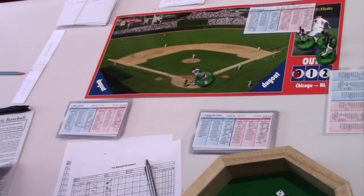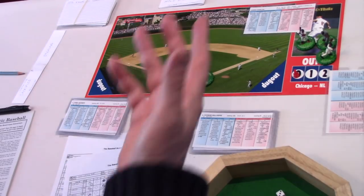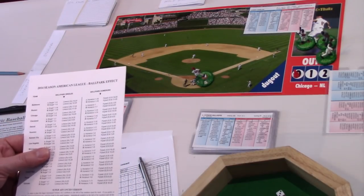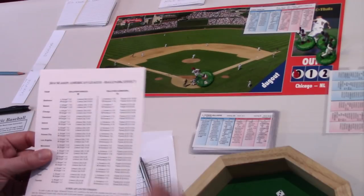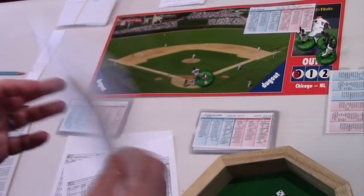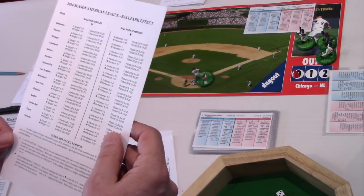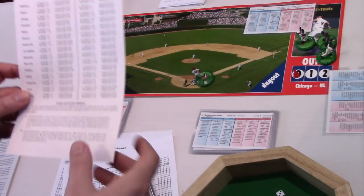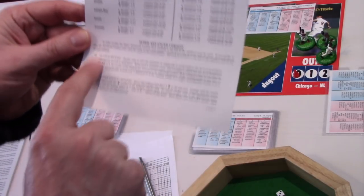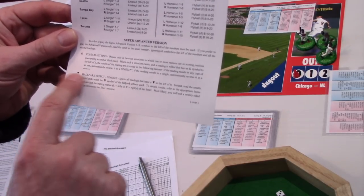Now remember we're playing at the K. One of the things that the super advanced rules introduce is a ballpark effect, depending on where you're playing. So we're playing at the K and this is a 2014 season. You'll get one of these sheets for whichever base game you buy, but you can also download these from the Strat-o-matic website. What you'll note here is there are a couple of symbols we've been ignoring up till now: the Omega symbol and this downward-pointing triangle, which is the ballpark effect.